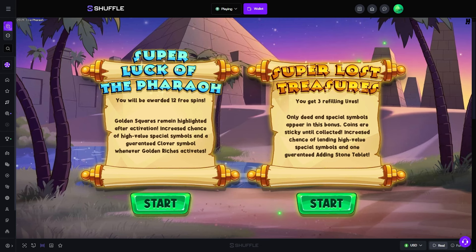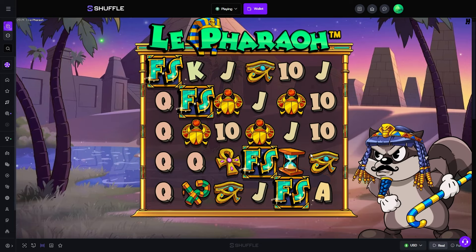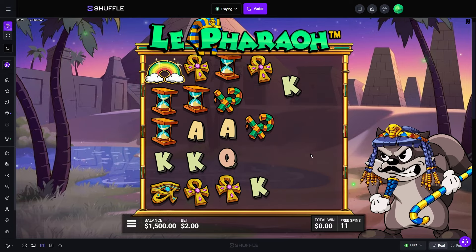There's a super luck option. Okay, nobody — 12 free spins, super lost treasure stream, revealing lives. So we'll do this one and then we do the next one for the next buy. Once again, no idea what to expect, no clue how it works.